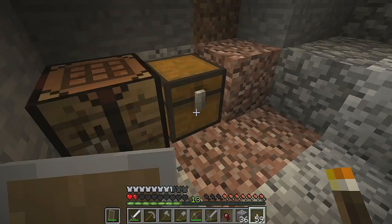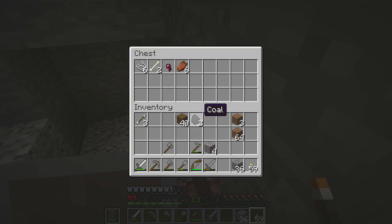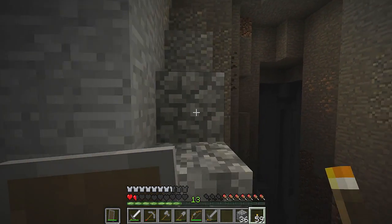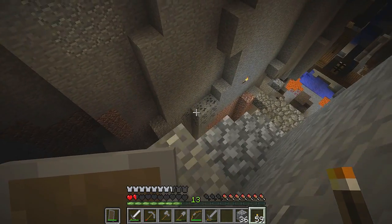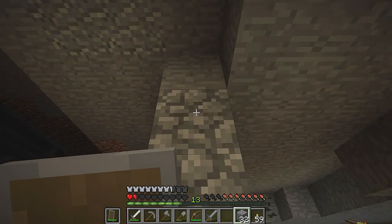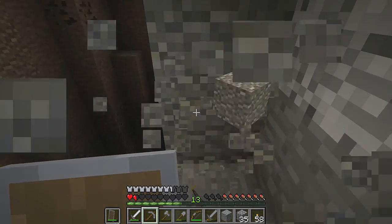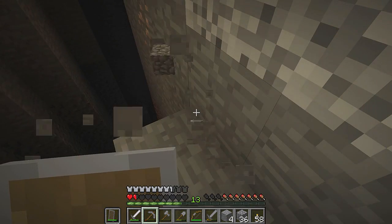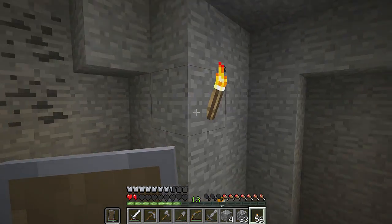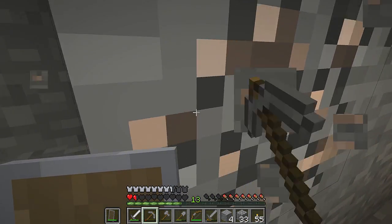I'm going to drop that off, that off, that off, and that off — and actually the coal off as well. There's iron over there. I don't know what time it is so let's grab that iron — risk it for the biscuit! Get some more of this — claimed. When I say claimed that normally means I've torched it up and spawning is not going to be anywhere like it was before. Hopefully no spawning will happen from those heights.